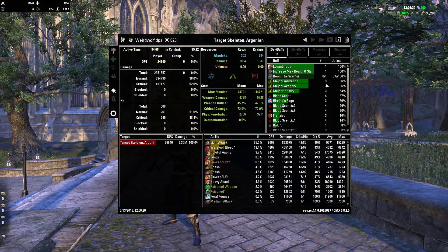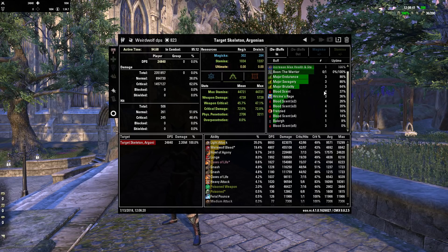Werewolf was up 100% of the time, which was good. These were up 86% — not quite as much as I'd like. The Frenzied proc went up three times at 16%, and down here 13%. Light attacks of course did the most damage — 9,000 average, max of 15,000. The bleed average was 4,000, max of 6,000. And then Howl of Agony was just dealing serious damage. All together it's not bad — 38% normal damage hits and 62% critical damage hits, which is how we were getting that 24,840 DPS with more crit and more overall damage.